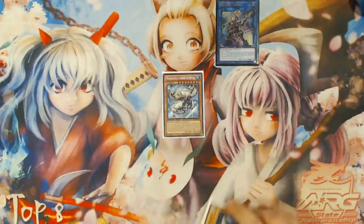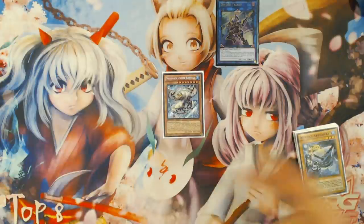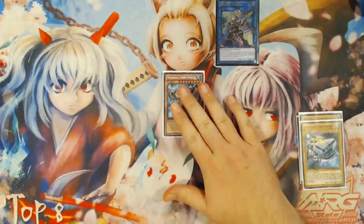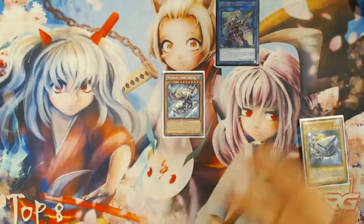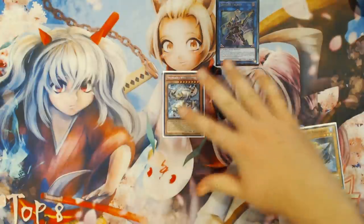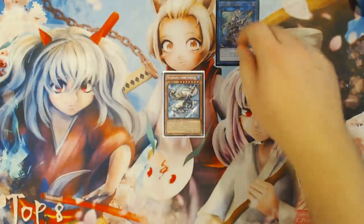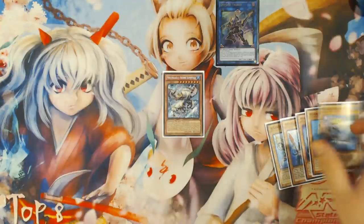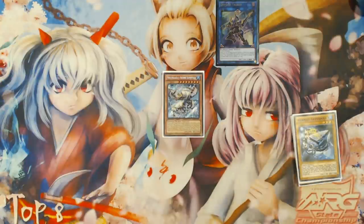The Teos goes to grave after you summon these two, and then you're just going to link these three into a Decode Talker and Special Summon Moulin Glacier, taking two cards out of your opponent's hand — because at this point you have exactly five waters in grave. It's the simplest of the combo sequences, but if you only have Teos and Dragoons and you're not building your extra deck to do all the crazy Link-spamming stuff, you can definitely go into Decode Talker and Moulin Glacier with just those two cards.